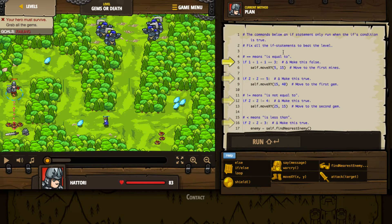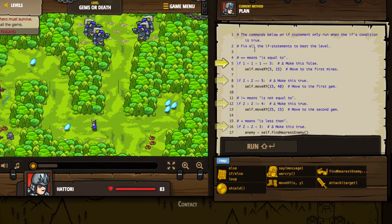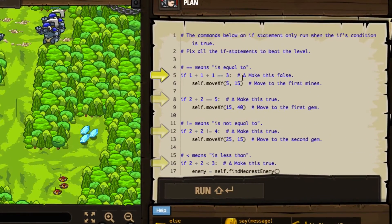The nice thing about Code Combat is when there's something it wants you to pay attention to before you begin, it calls it out in the code window. It's giving us these yellow arrows that say, hey, check out what we've got over here. Let's see what we've got.